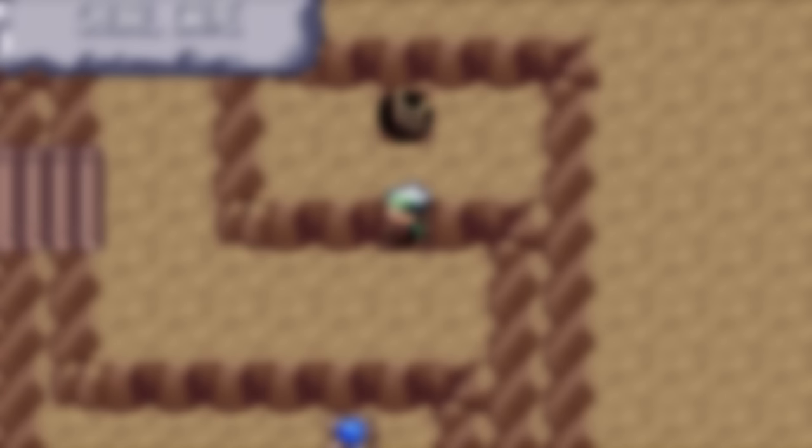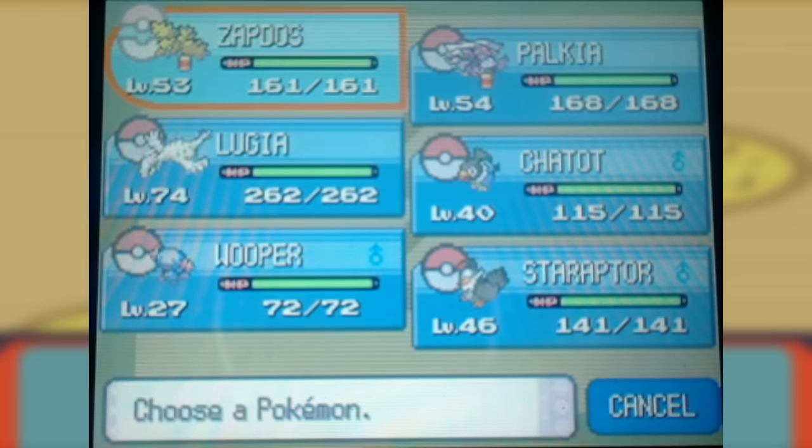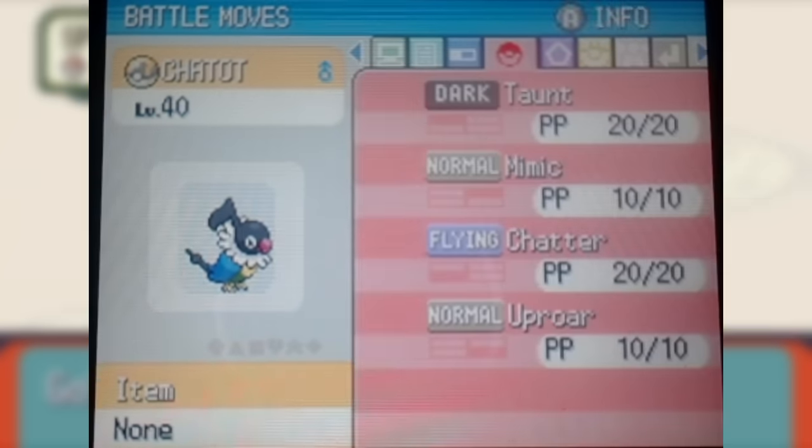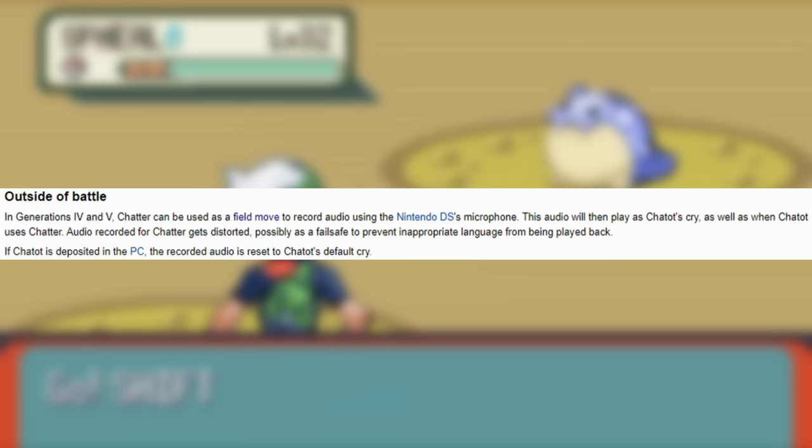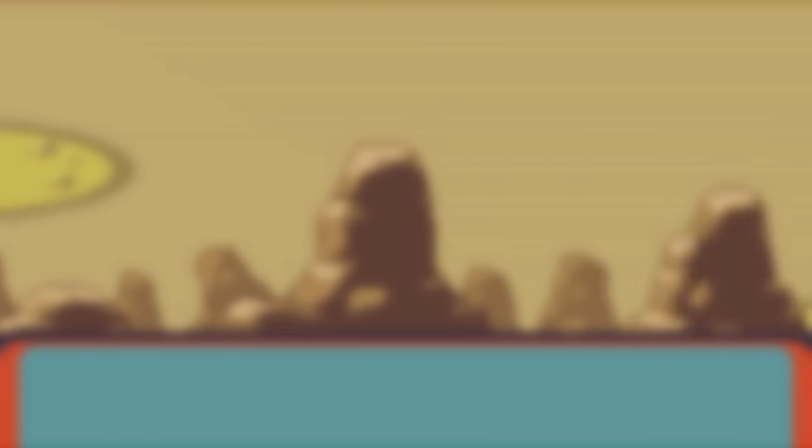Last but certainly not least, introduced in Diamond and Pearl would be one final move with an out-of-battle effect, and it's quite a weird one. Exclusive to one Pokemon, the move Chatter, learned by Chatot, can be used on the overworld to record the player's voice through the Nintendo DS's microphone and replace Chatot's cry with whatever is recorded. Generation 4 was the generation where people wanted to share silly things online, so naturally people would get Chatot to say mean words. Interestingly, when recording your voice with Chatter, the voice clip becomes heavily distorted, probably in order to stop that sort of thing from happening.